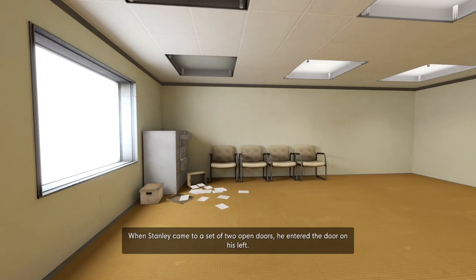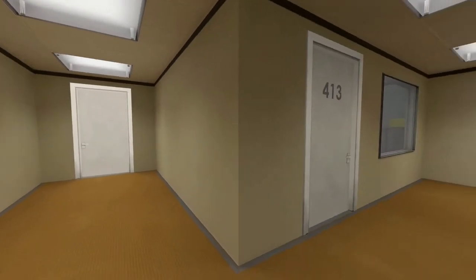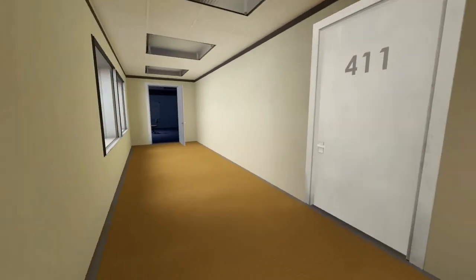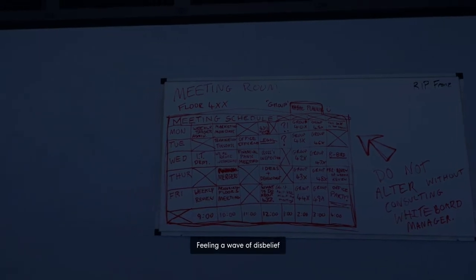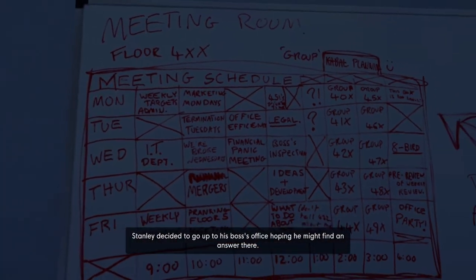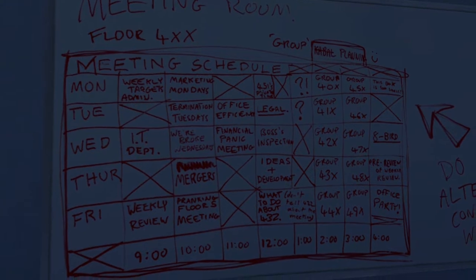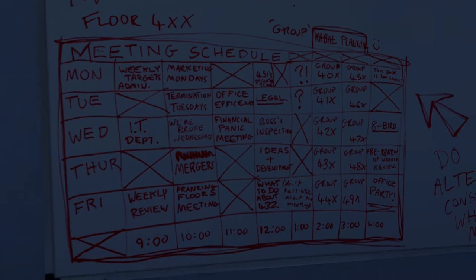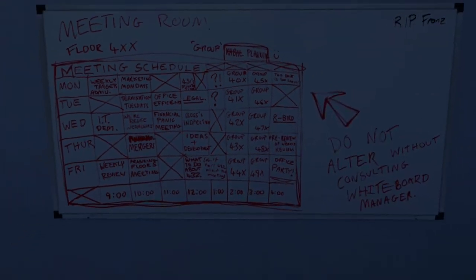'When Stanley came to a set of two open doors, he entered the door on his left.' Let's do that. So this should be the meeting room, correct? 'Yet there was not a single person here either. Feeling a wave of disbelief, Stanley decided to go up to his boss's office, hoping he might find an answer there.' Termination Tuesdays. Financial panic meeting. We're broke Wednesdays. Mergers. What to do about 432? 451's private time. We are 427.